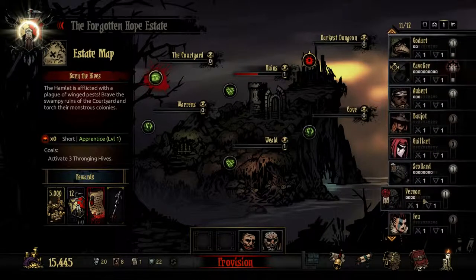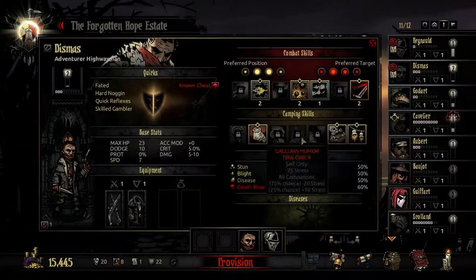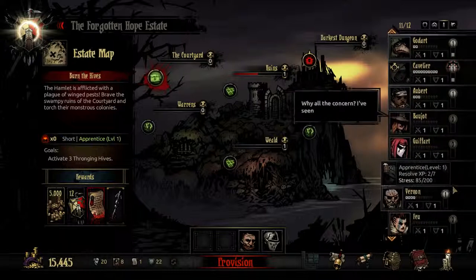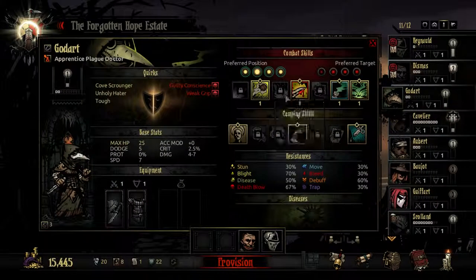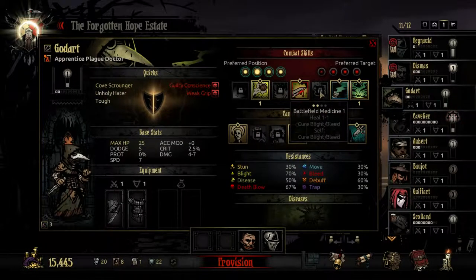So these two are out. I'm gonna take this guy for close combat — he has a little bit of stress. These are completely new so I don't really know if I want to take them. The problem is I don't have a healer. Can this guy heal? I can buff targets, but oh, he can heal — but I don't have this unlocked.